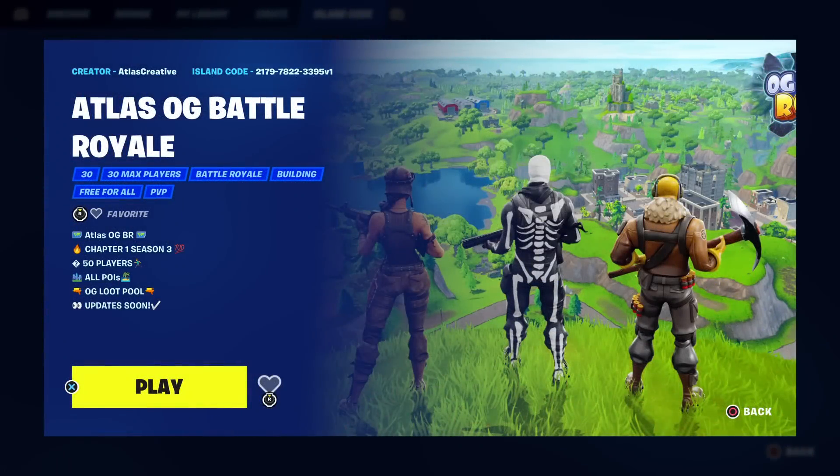One of the first OG Battle Royale maps is now available, designed by Atlas Creative. Creative 2.0, also known as UEFN, is out now. A lot of big companies like Atlas had early access and were scrambling to recreate Chapter 1 and Chapter 2 maps. With yesterday's launch, they were all set to release, but something glitched out so these companies that spent all that time couldn't publish their maps.